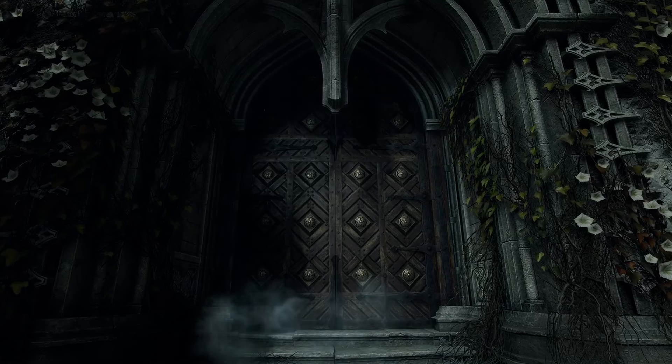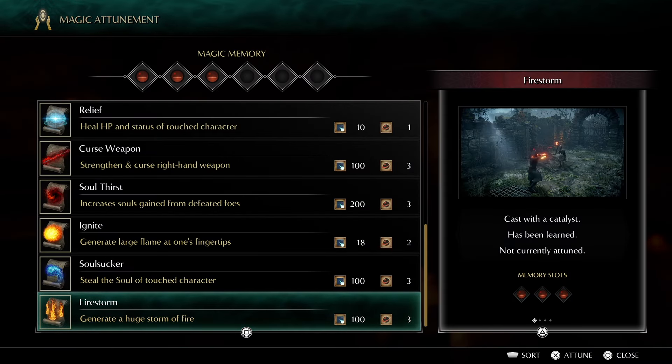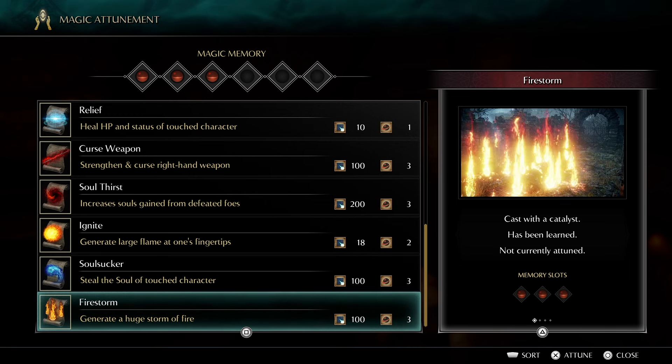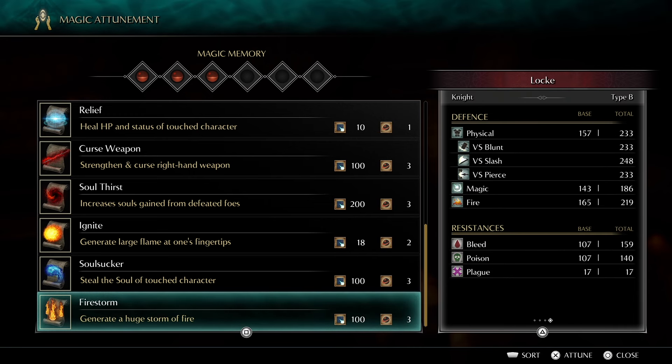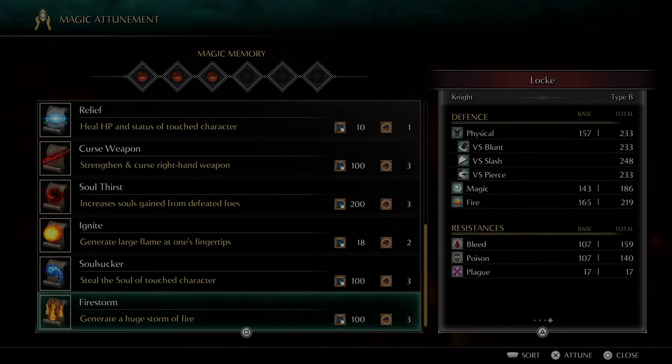If you are going to free Yuria on your first playthrough, I should mention early on that there's no real point in getting her as quickly as possible, because all of the spells you can get from her require boss souls to buy, some of these bosses are end game bosses, and one of the spells requires you to have finished a full playthrough.